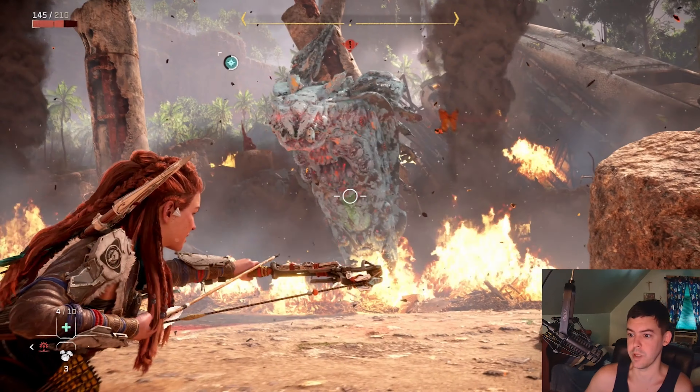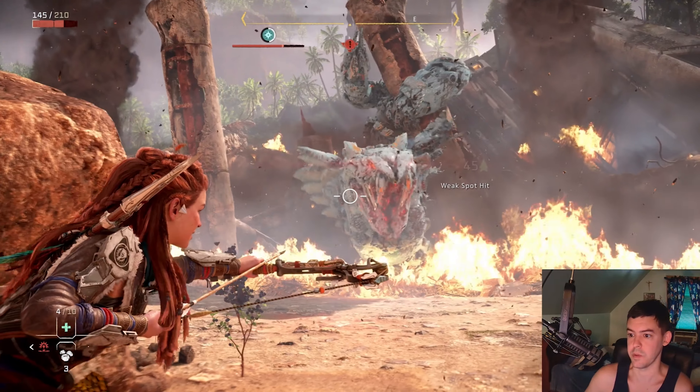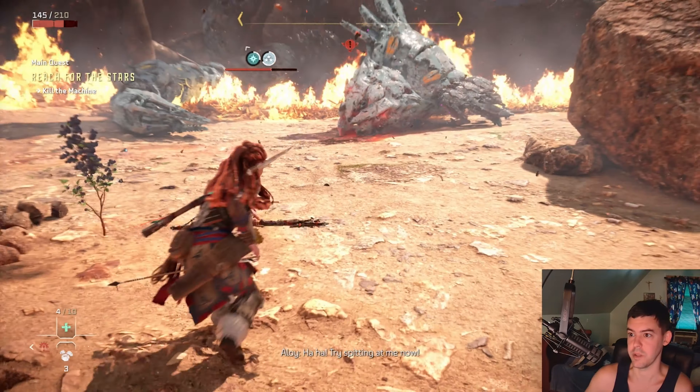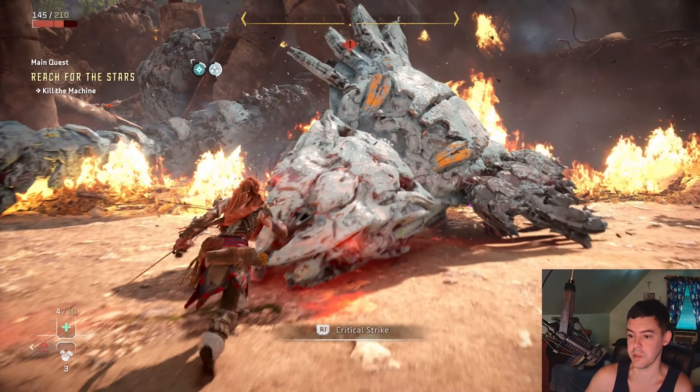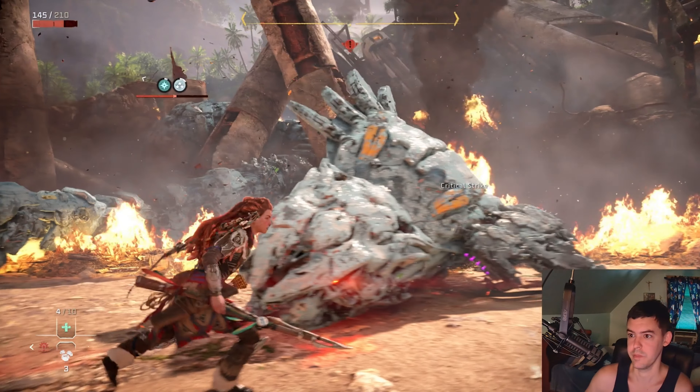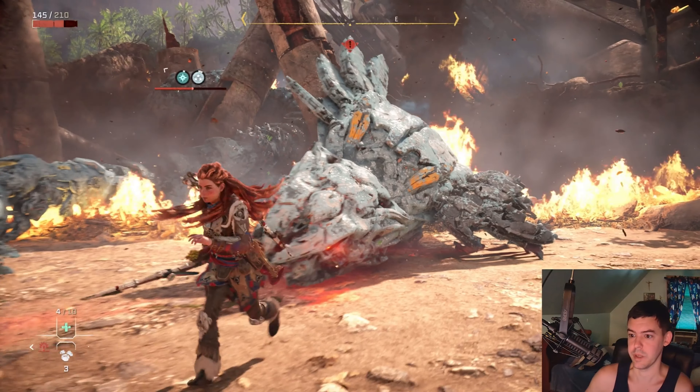I'm going to press L2 and R2 to shoot more at him. It looks like I just froze him — that's his weak point. The Slitherfang is knocked into the ground, so I'm going to run up to him and press R1 to critical strike.